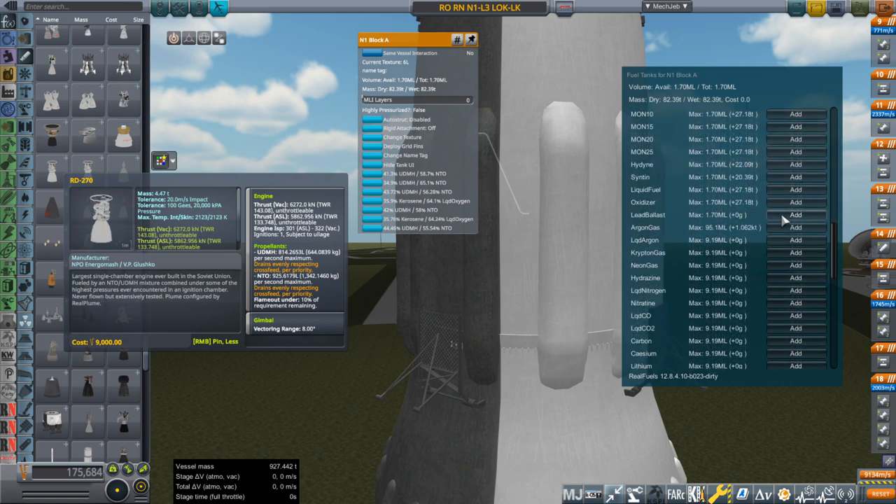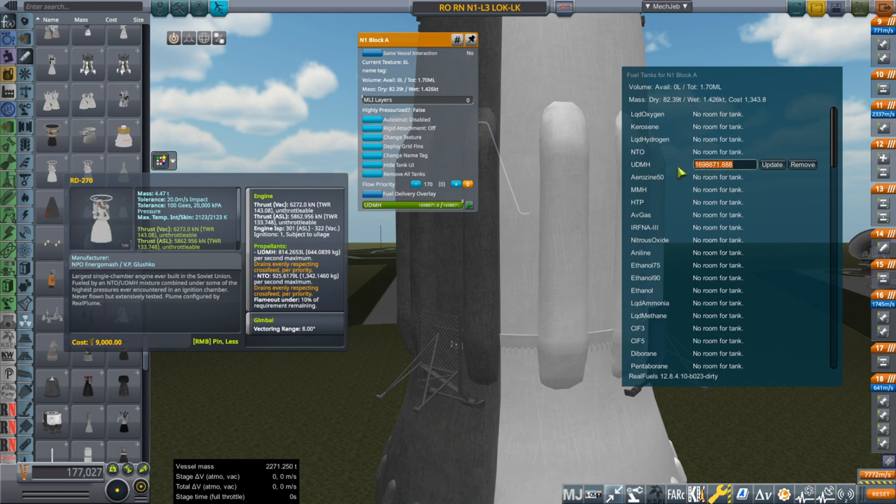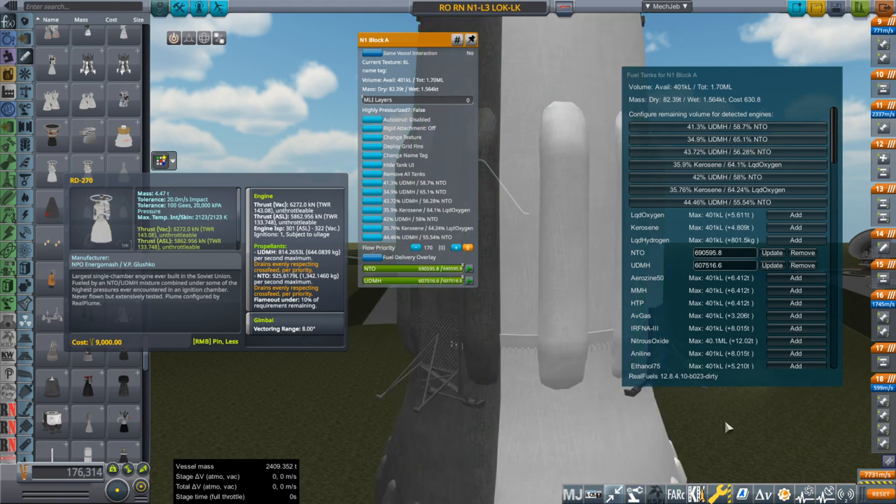I'm going to manually put in the amounts for the UDMH — 607,516 — and then the NTO. We're utilizing even less than before, which is technically bad, but still the stage has quite a lot of fuel in it.